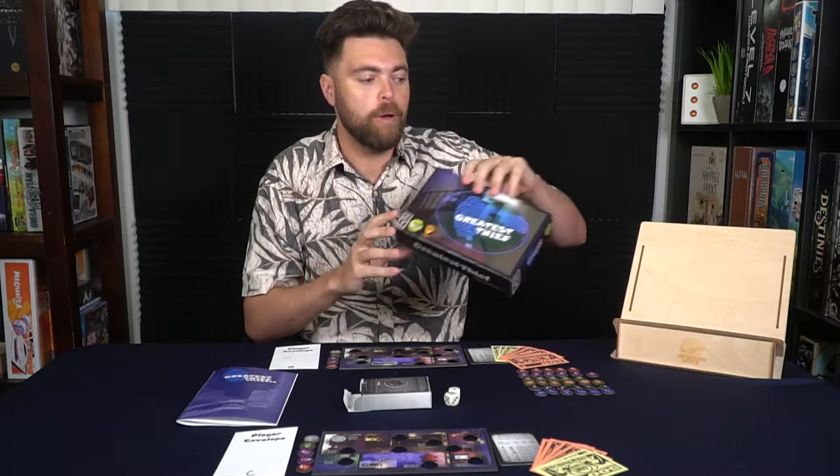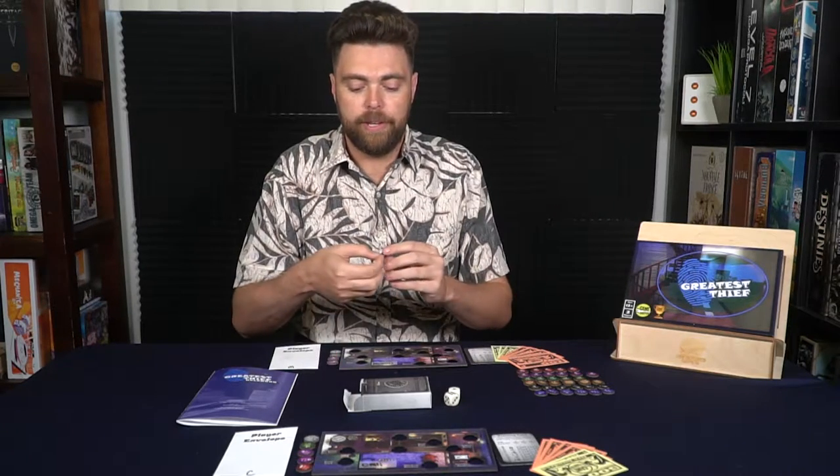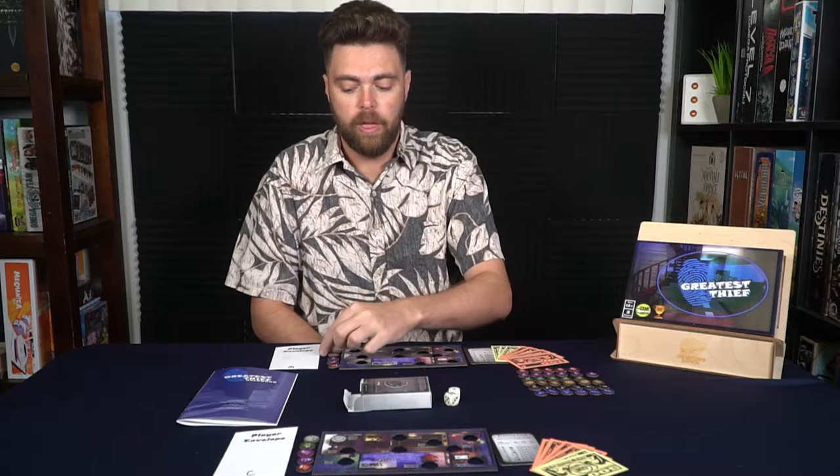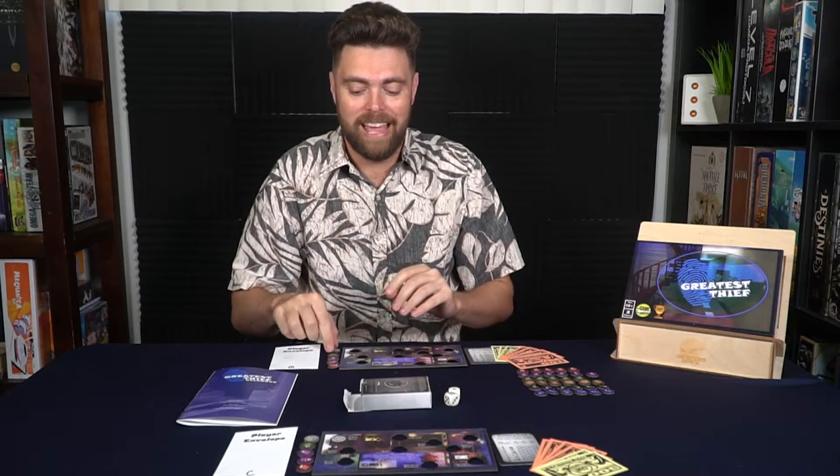To start the game, every player is going to get a player board. They'll write their name down on the bottom middle area where it indicates the player name and set it in front of themselves. You can use the game box to set aside each player's fortified area. You're each going to receive a certain number of security functions: $100 surveillance, $200 locks, and a sound system worth $300. The final thing you'll get is your artifact — the thing you need to save and keep protected for the entirety of the game.